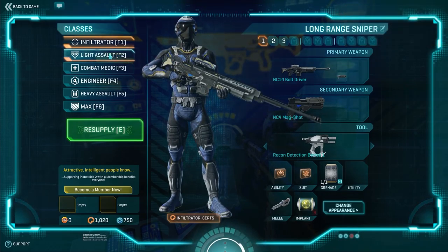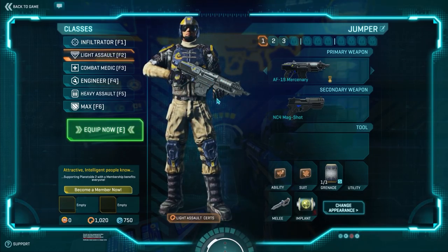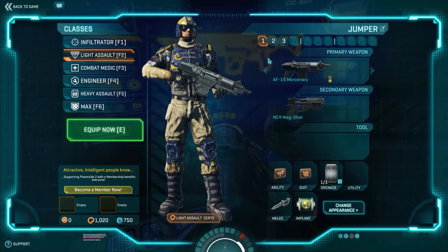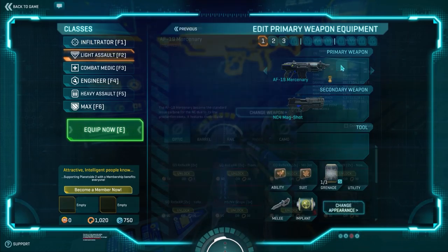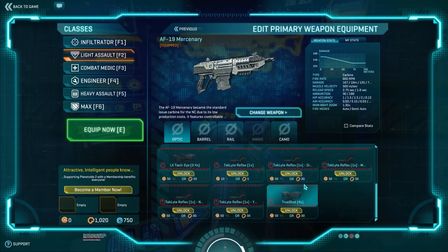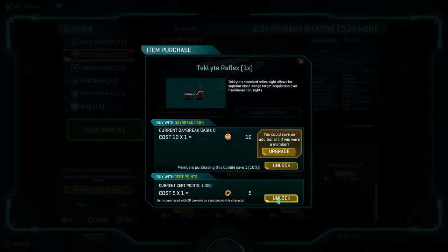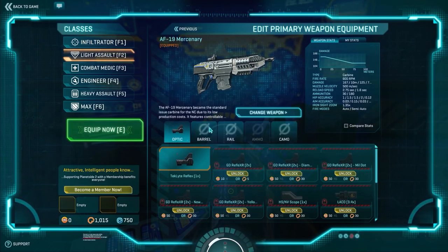Now let's look at the Light Assault class. The AF-19 Mercenary happens to be one of my favorite guns in this game — it's perfectly fine as is, but of course it could use some upgrades. I'm going to select Optic and select my preferred optic for most weapons: the Techlight Reflex 1X. This only costs 5 certification points — it's basically free. I'll hit Unlock, and we now have the optic already equipped.